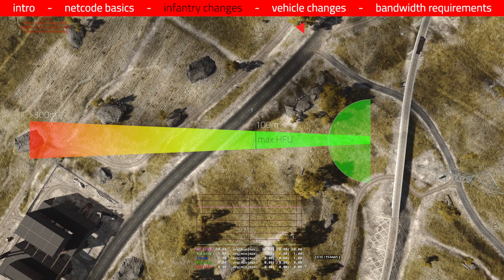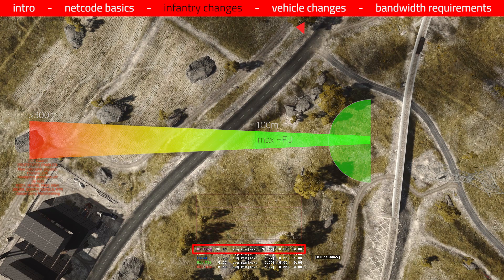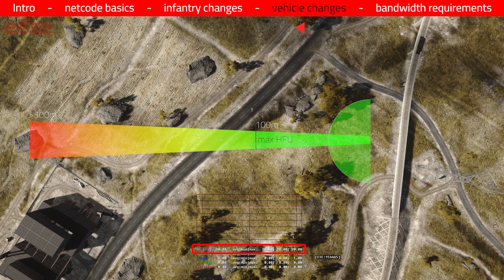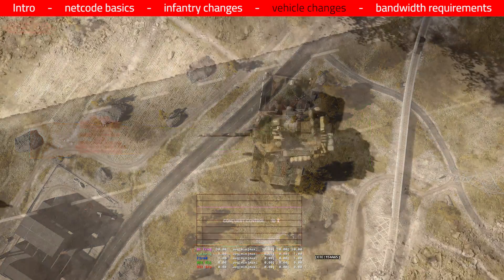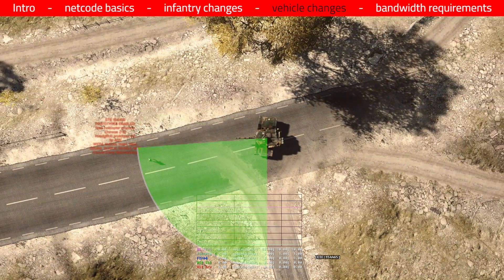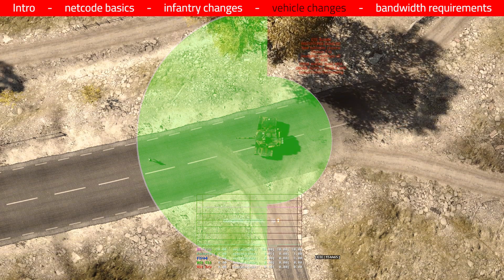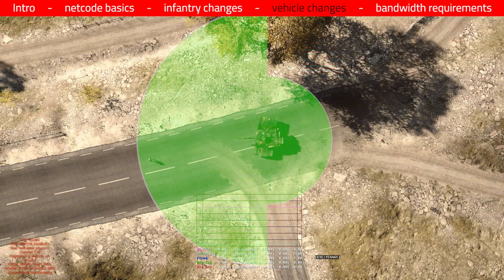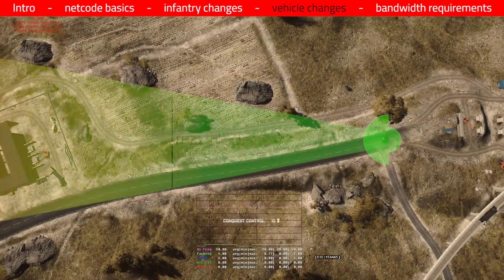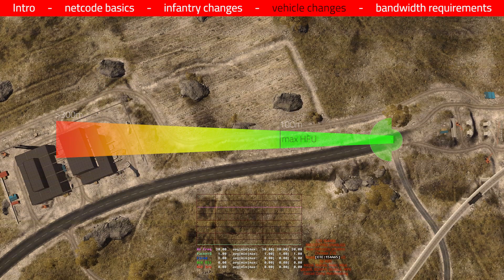Now we will have a look at the high frequency update changes made for vehicles. Here we have a tank, and in front of him there is now a hemisphere which extends 20 meters, and an additional hemisphere behind it which extends 10 meters — the reason for this second hemisphere is to provide a better collision check. On top of these areas we have the same cone that infantry has. And since you can't aim down sight in a tank, the zoom optics will make the cone change like it does when you aim down sight as an infantry player, so you still have that functionality.